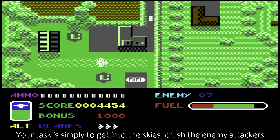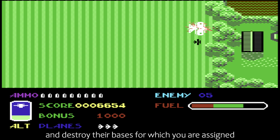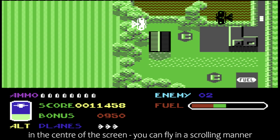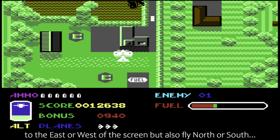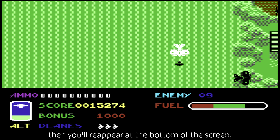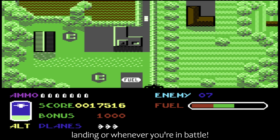Your task is simply to get into the skies, crush the enemy attackers, and destroy their bases, for which you are assigned three planes to tackle the job. Also, you're not just limited to being a static plane in the centre of the screen — you can fly in a scrolling manner to the east or west of the screen, but also fly north or south. However, if you fly due north, then you'll reappear at the bottom of the screen, which can get a little confusing sometimes, especially when landing or whenever you're in battle.